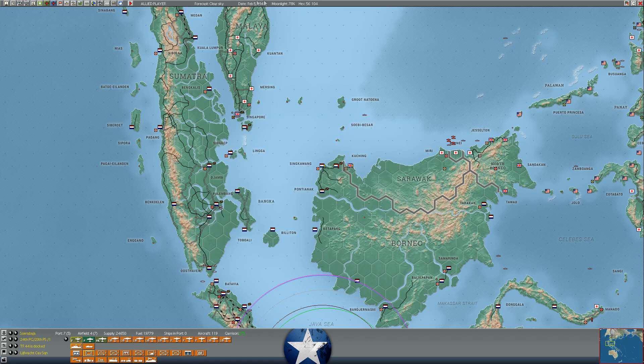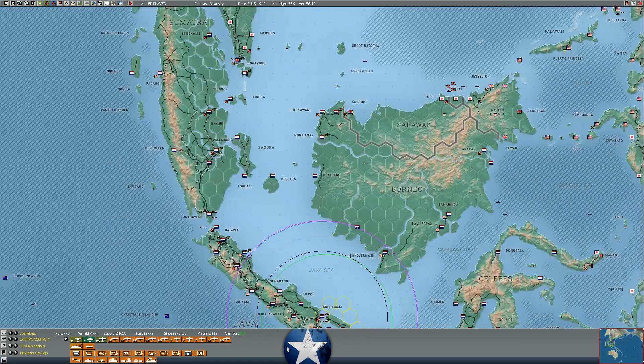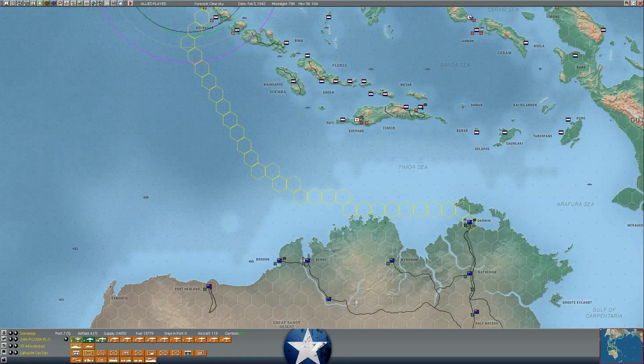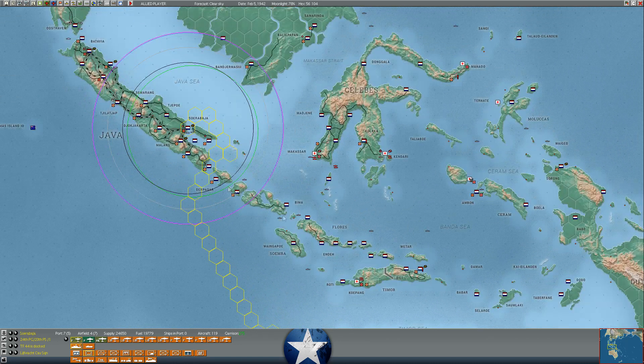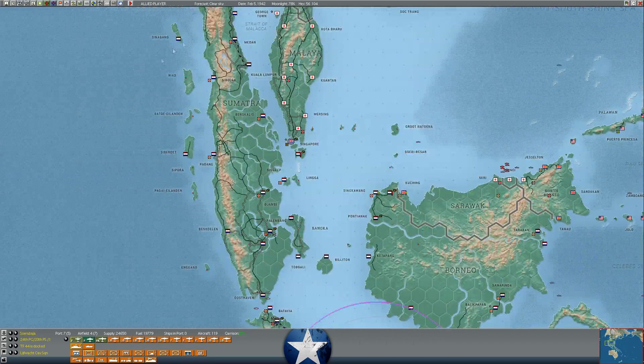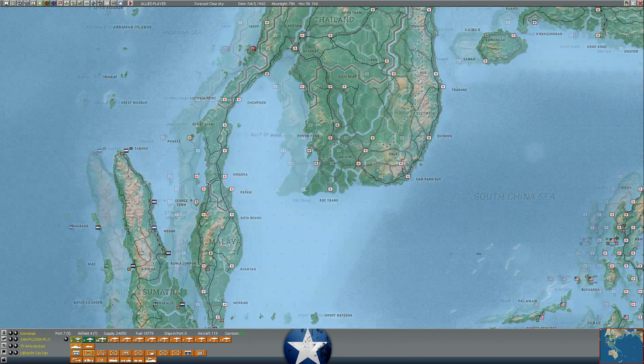We are moving a lot of American fighters into Rangoon and Burma to make a big fight there, and then will move what we can to Australia. The seizure of Kupang and the distance of Latinum means that most of our fighters will not be able to reach Timor and Australia.